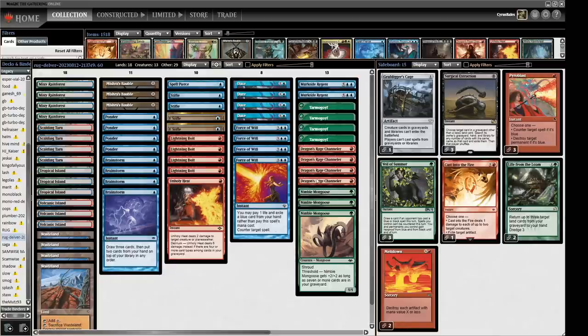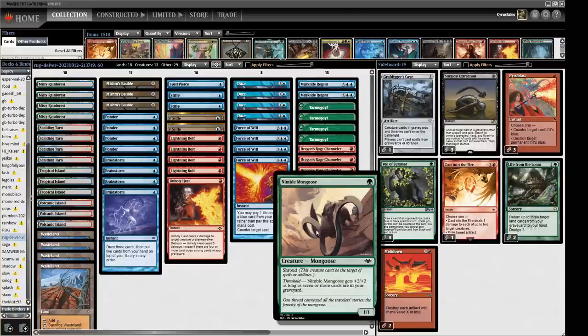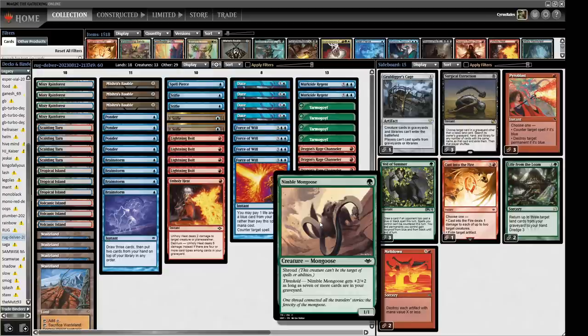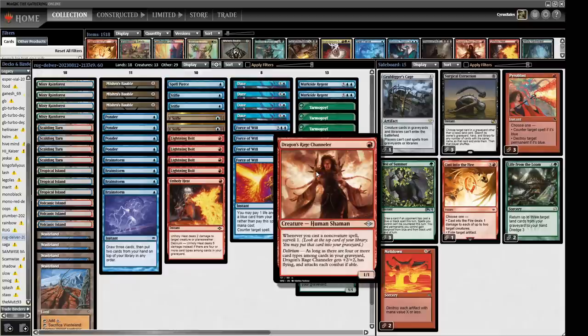We are playing a tempo deck with four Dragon's Rage Channelers and three Nimble Mongoose as our early attackers. Nimble Mongoose never gets killed by Orcish Bowmasters because it has Shroud, which pairs incredibly well with Dragon's Rage Channeler and puts a load of cards in the graveyard. Dragon's Rage Channeler does get killed by Orcish Bowmasters, but if it has Delirium when you play it — as early as turn two — subsequent copies won't get pinged off either. The idea is to be a little bit better against Bowmasters.